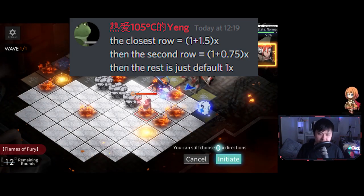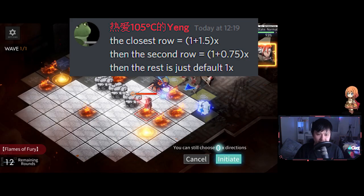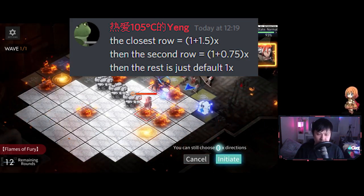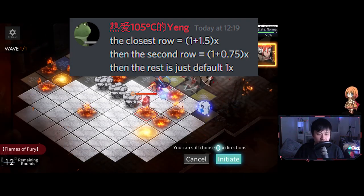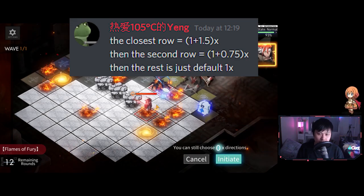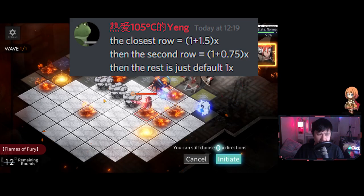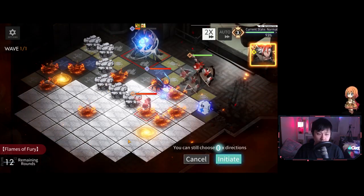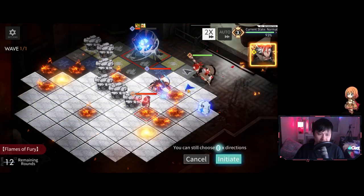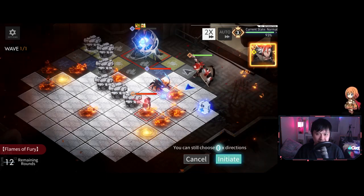Old Mate Yang has gotten us some info from NGA. Essentially the closest row takes 1 plus 1.5 times damage, which equals 2.5 times damage. The second row does 1 plus 0.75 times damage, equaling 1.75 times damage. Then it's 1 times damage for the rest of the rows. So just by doing this little leap, you're actually missing out on a 0.75 times multiplier, which is quite significant.